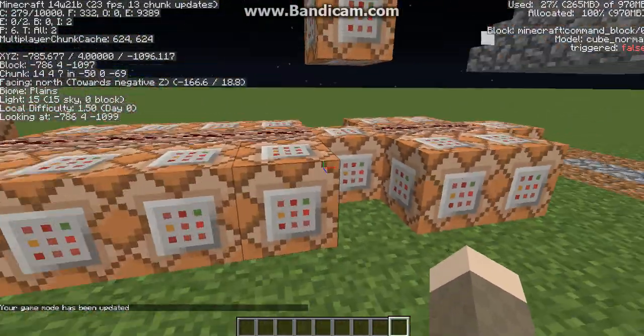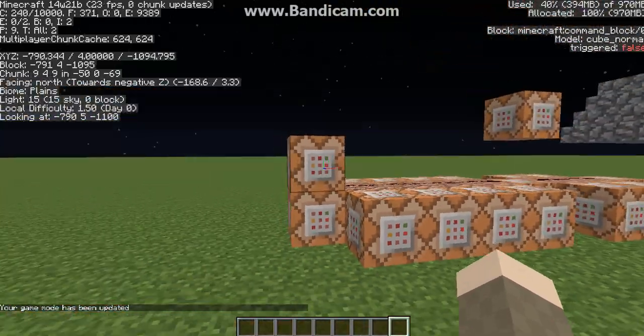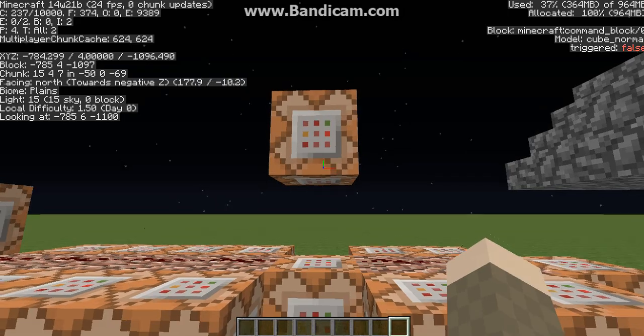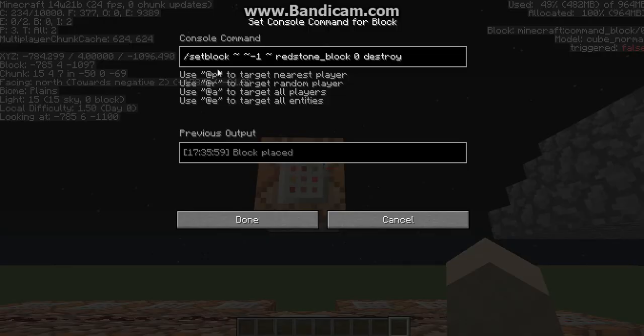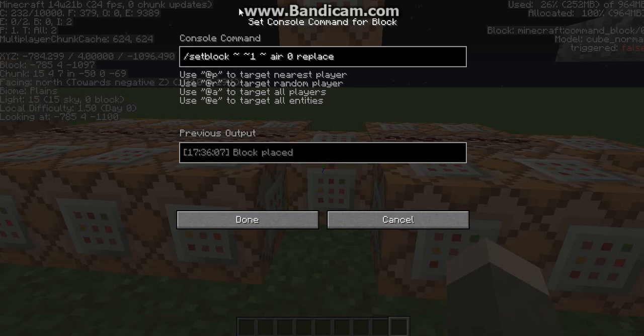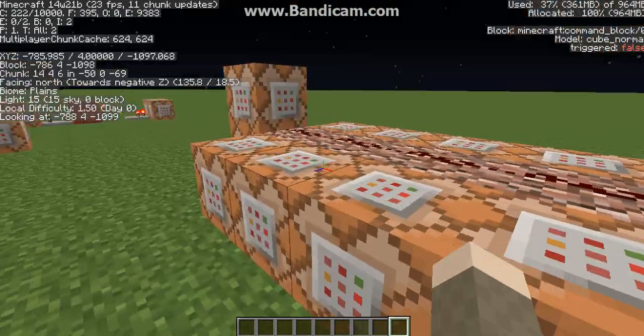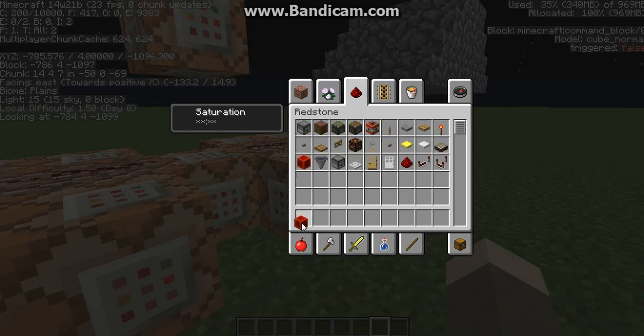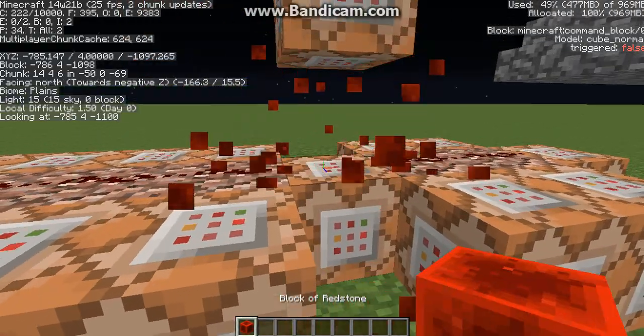Next we have a super fast clock — basically it's setting the block below the termite with redstone and destroying any other block, then placing air above it. That makes a fast clock. If I just put that there — boom, magic.